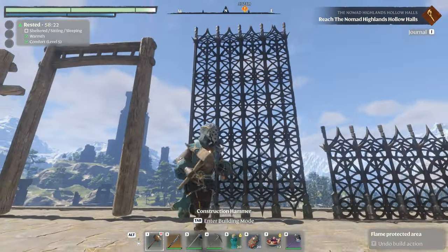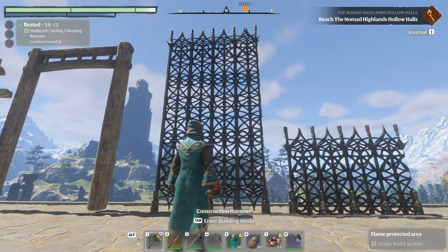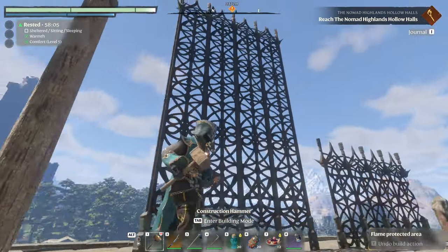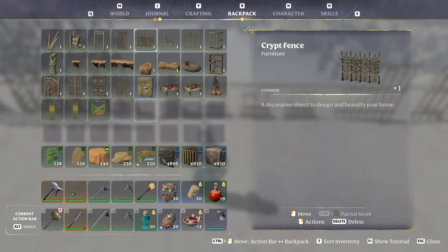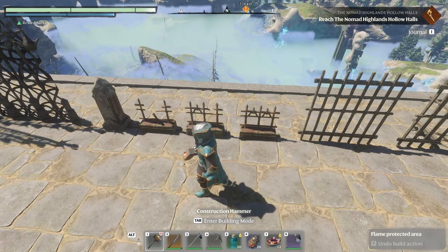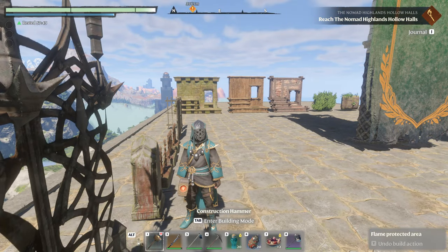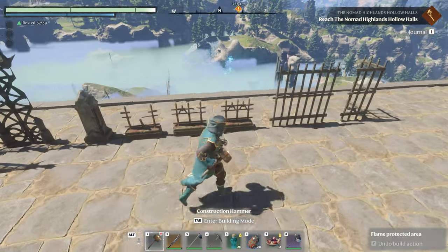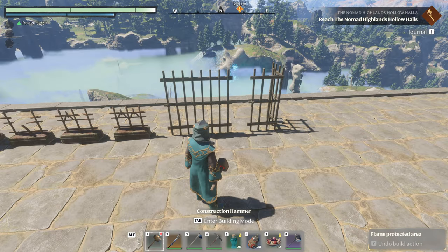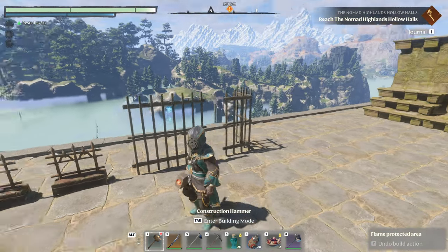We've got a couple of fences - an intact version and then two various decayed versions. Then you have your corner posts with some cool rusted staining on them from rotting iron as it gets rusted away. And then you have Prison Fence - we can make prisons now! With one exception: they didn't give us a door. I don't know what's going on - how are you going to give us prison fences and not give us a prison door?